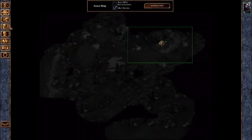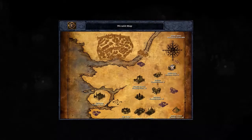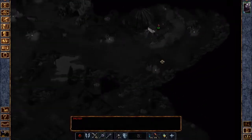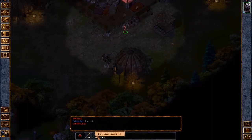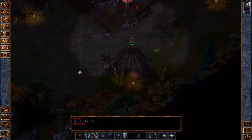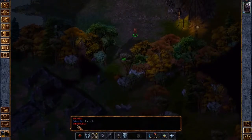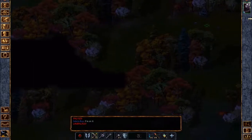Our next objective is going to be to find the Cloakwoods. We had a path there — let's go south because that's where the quest continues. For the sake of this playthrough, we're going to continue to focus solely on the main quest at this moment; I'm not going to focus too much on side quests.